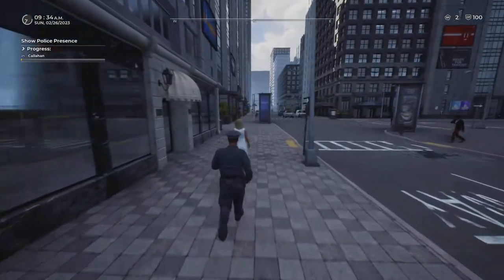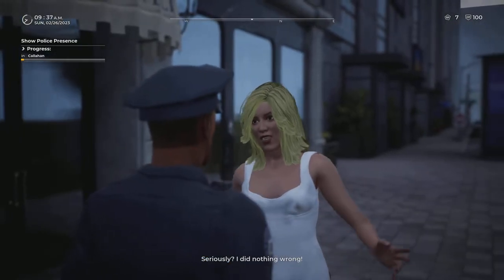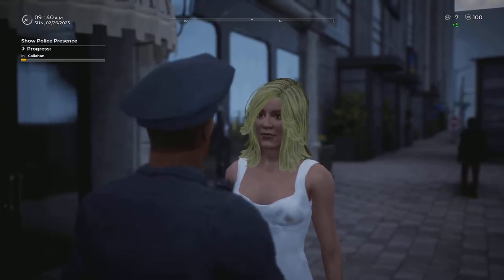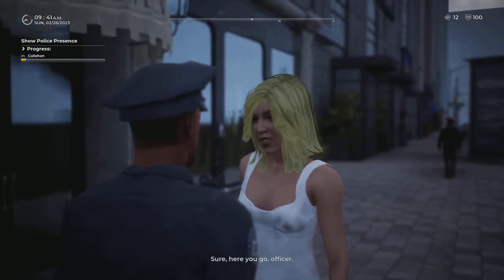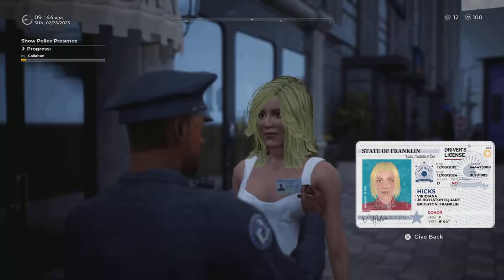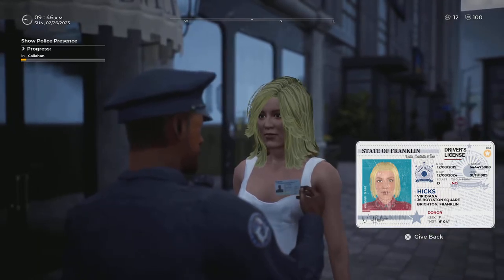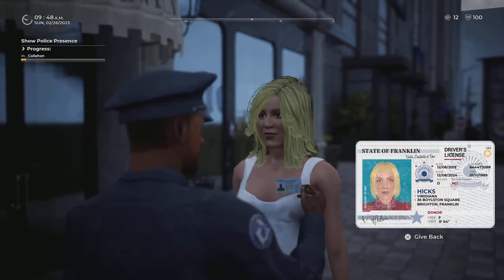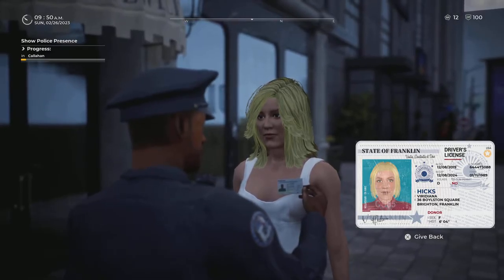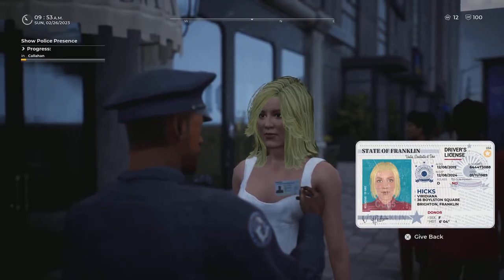We're going to detain her for littering. 'I had to detain you because I saw you littering.' Always get their ID first — it could be stolen, or it could be hers, but you always want to investigate. A quick tip: make sure the gender on the ID matches the person. Here it says sex: F, female, so we know that matches her.